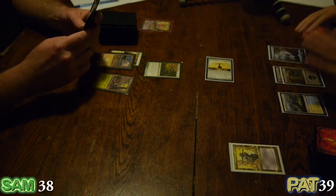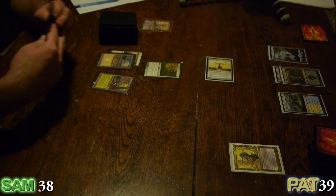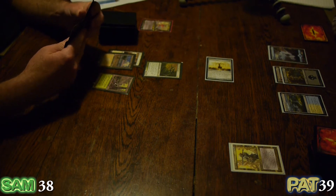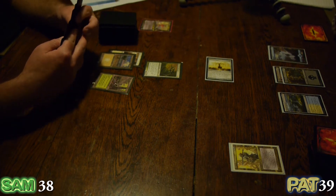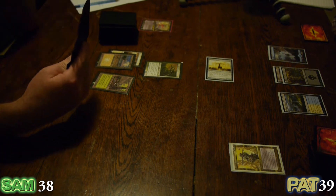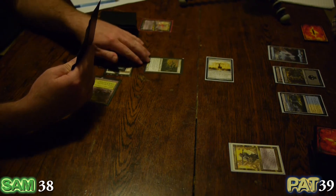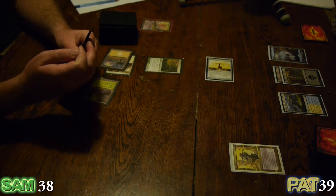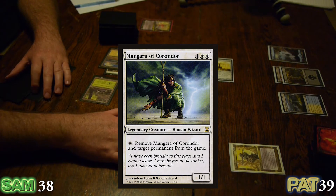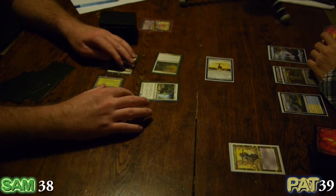We know that I can create a token. Do I want to do something else? I do have options. I think I'll play out Mangara of Corondor and attack for one — down to 38. Go.